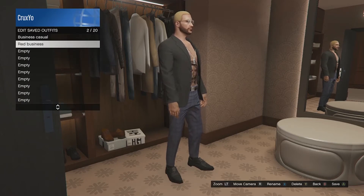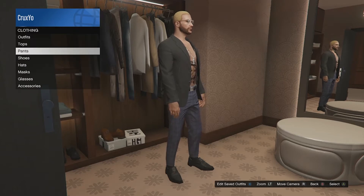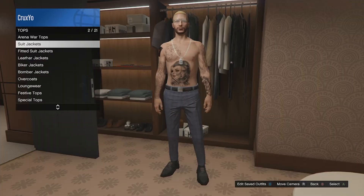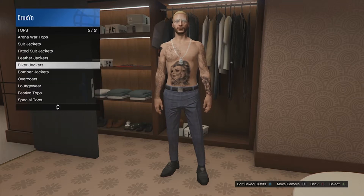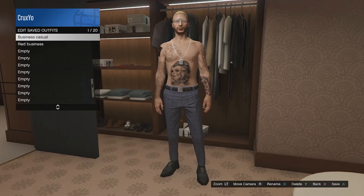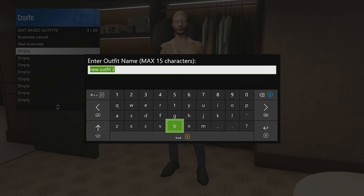Go into your clothing or wardrobe, go into outfits and press X. You can see I already have two saved outfits, but I'm going to show you how to make a new one. I'm going to change up my look — take off my suit jacket — then go back to outfits, press X, and you'll see your saved outfits. Then just name it something.